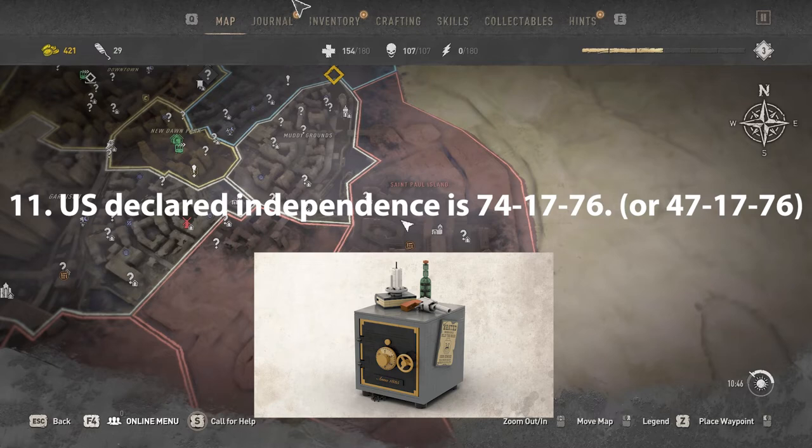U.S. Declaration of Independence safe code is 741776 or 471776.